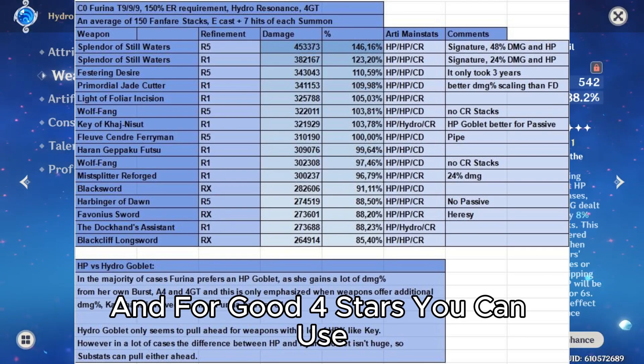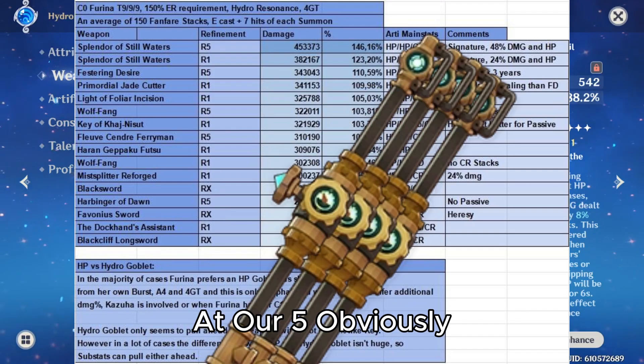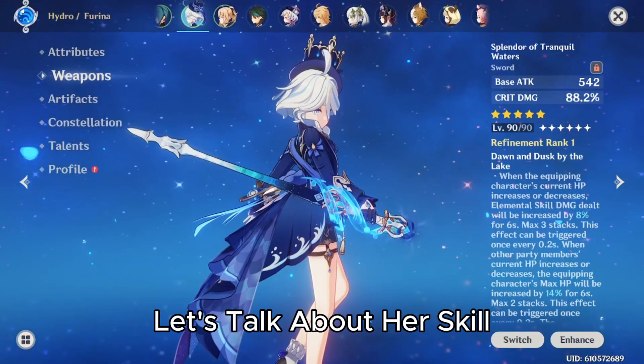For good four-stars, you can use the fishing one at R5. And if you're in a tough spot, you could just use Favonius. But with all that out of the way, let's talk about her skill.